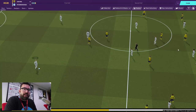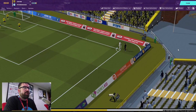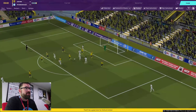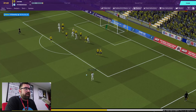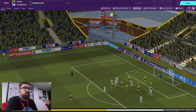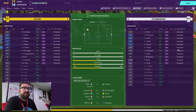Early on, Isa gets in behind, shoots, and it's saved and deflected away for a corner. Maddison's corner finds Kent, who heads just over. Then we win a free kick just on the edge of the area — Maddison strikes it and it bends massively but is pushed out of the top corner by the Oxford keeper. I'm glad to see the picnic benches and umbrellas in the corners near the burger vans are still in the game — something I would have hated to see removed.